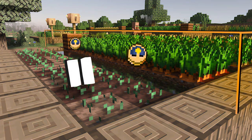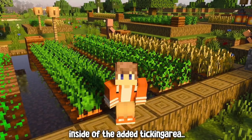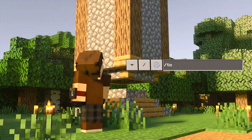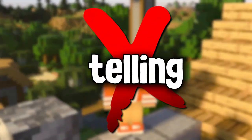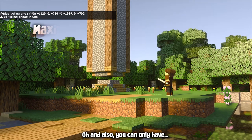The only thing that will not work inside an added ticking area is mob spawning. So if you have a mob farm and you think adding a ticking area will keep it constantly working even when you're far away — no, it will not work with mob spawning. Also, you can only have 10 ticking areas activated at a time.